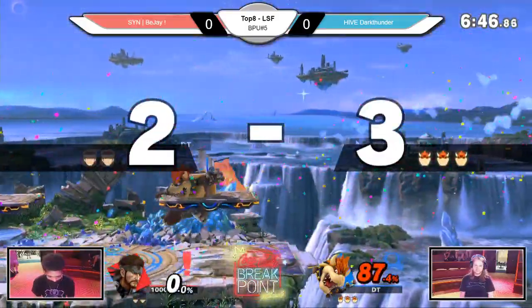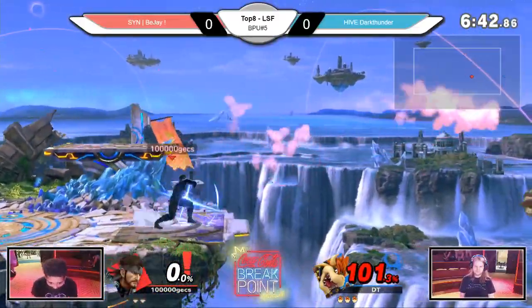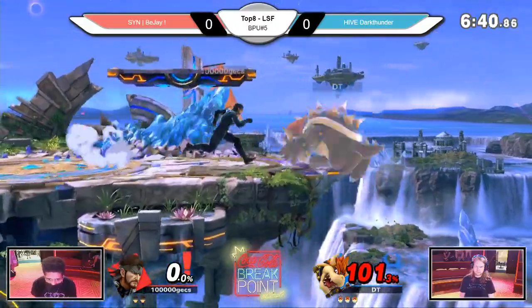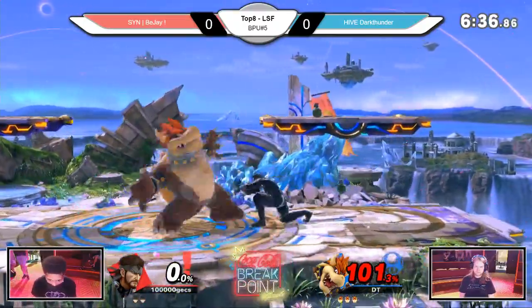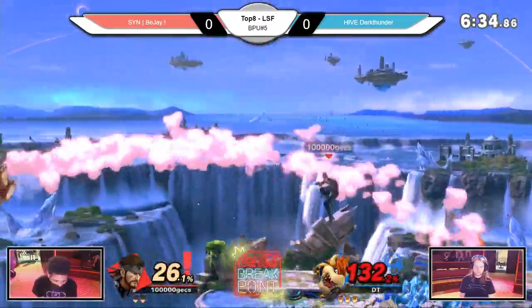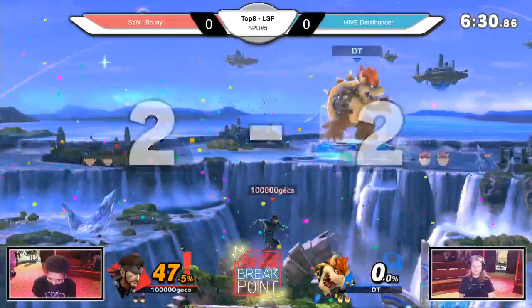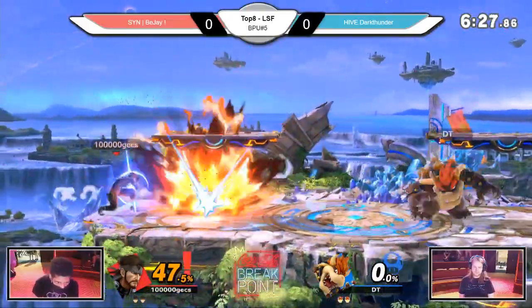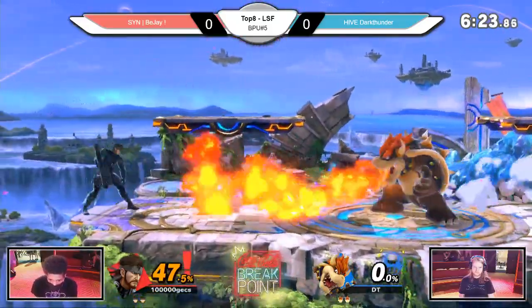He gets the forward air that gives him the Koopa fist. Interesting choice — there we go, evening out the stocks, but still BJ is a good amount of percent behind right now.